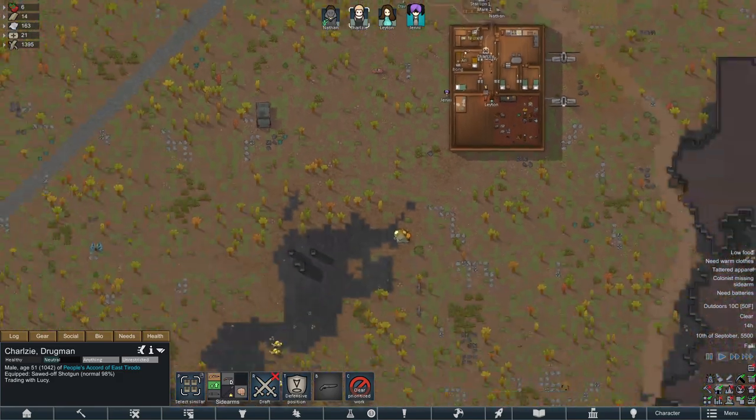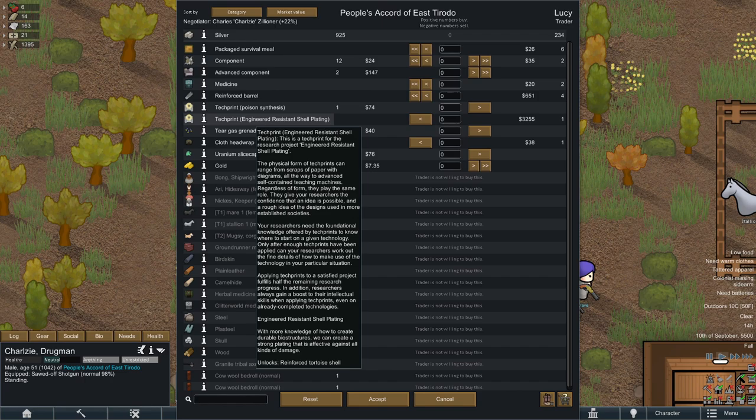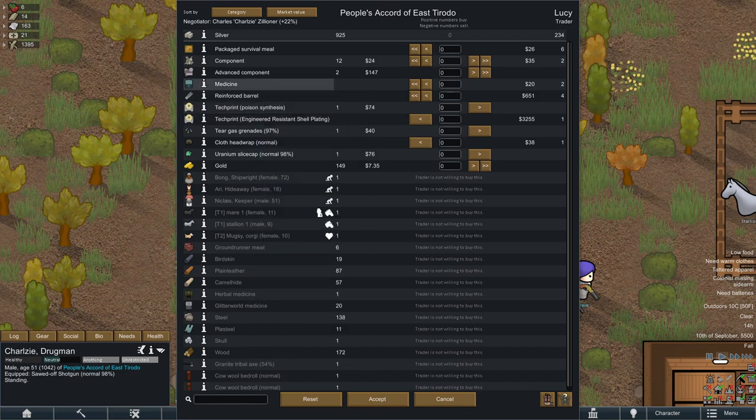Let's get Charlesy to see what these guys are all about. They're offering engineering resistant shell plating — no, I don't even know what that is, so no.